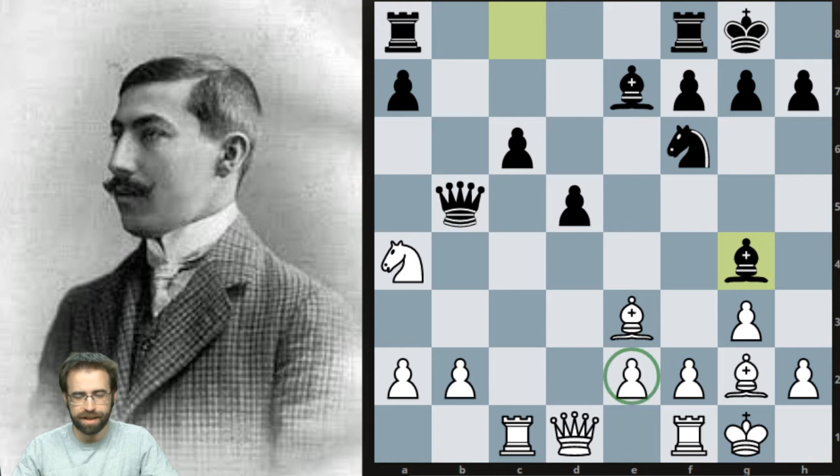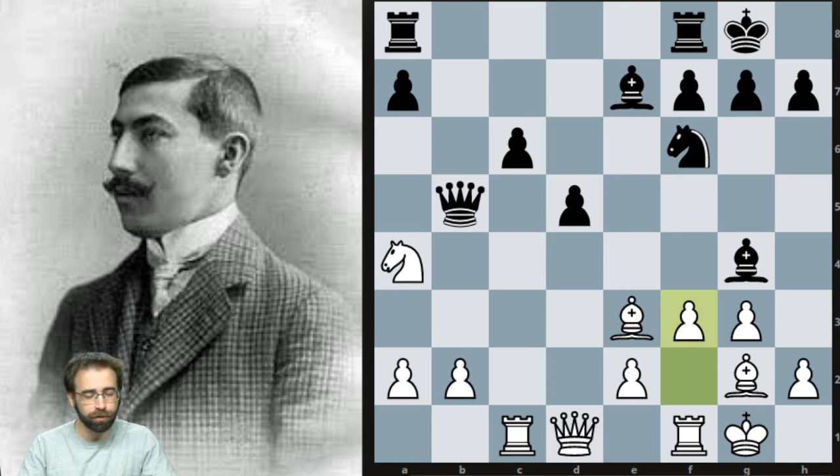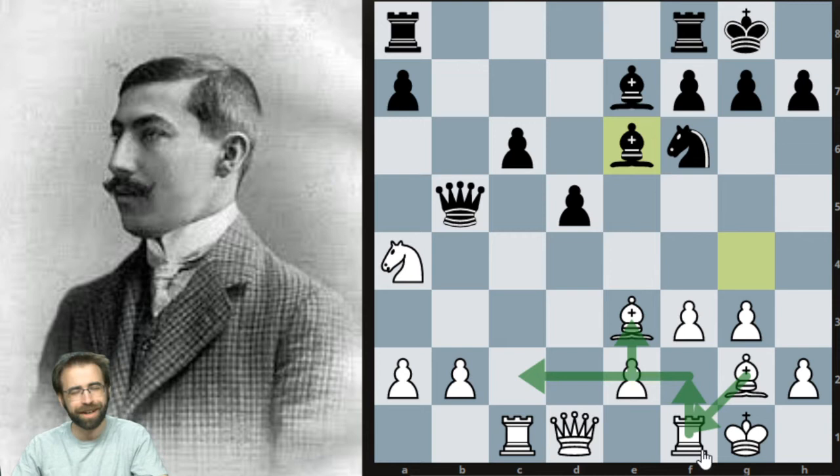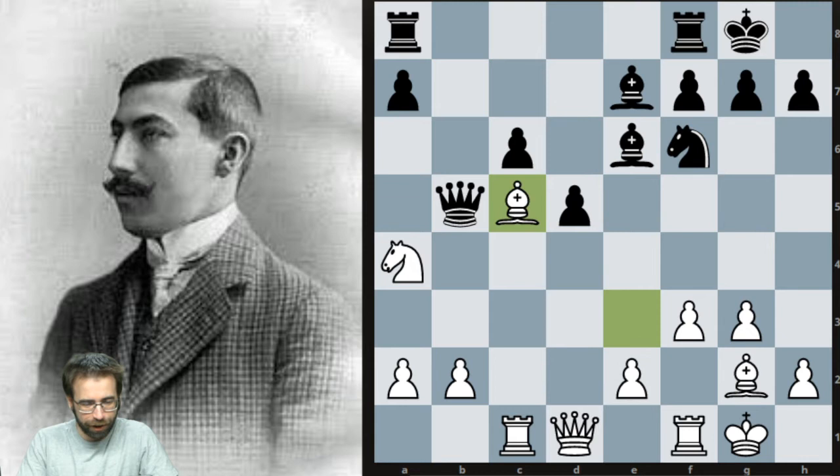Bishop to g4, attacking the e2 pawn and provoking the move f3. However, it actually — or maybe white just found a way — to make this useful for white. After bishop to e6, if you don't know this particular maneuver, it can be applied in a couple of different positions. I like this maneuver that white now has available with the pawn on f3: rook to f2, bishop to f1, pawn somewhere, rook over to c2. The bishop will make a tempo on the queen, the rook will more easily go over to c2, and it turns out f3 might actually be a little helpful for white. So after bishop to c5, we've controlled the square — next step, jump on in there.